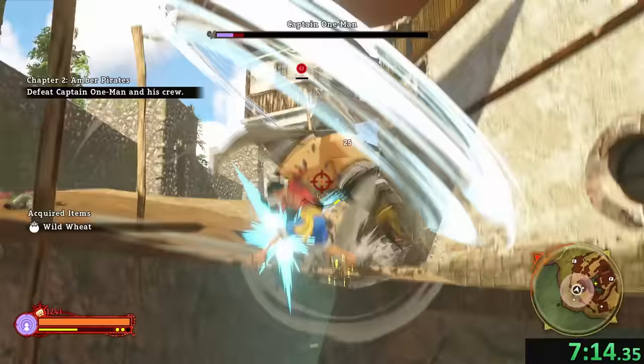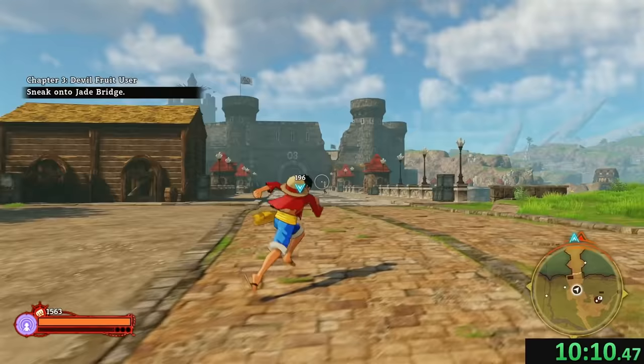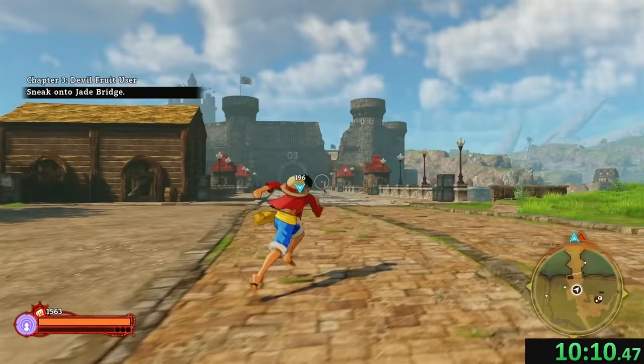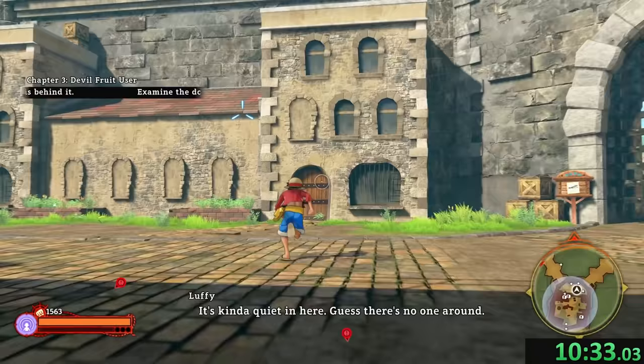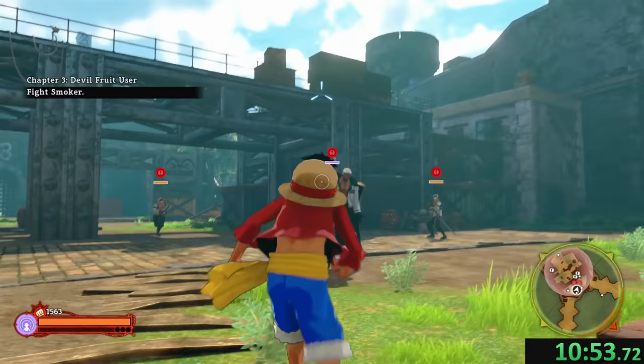This is our first boss fight, but we still don't have many abilities, so it's mostly just going to be Gomu Gomu Pistol. Once the meter runs out we go back to punching and kicking. From there we have a very long run to the Jade Bridge, where we're going to find a little marine outpost. We knock on the door, which triggers the first real boss fight, which is against Smoker.